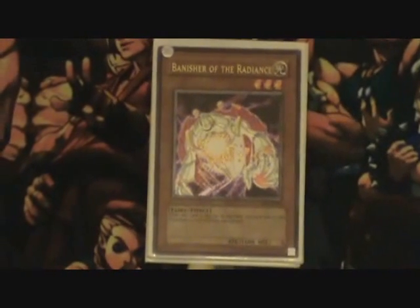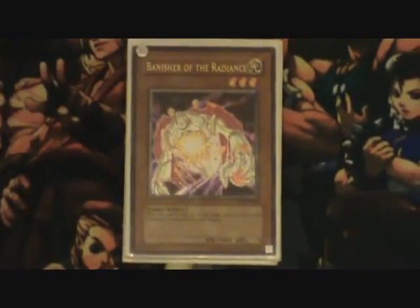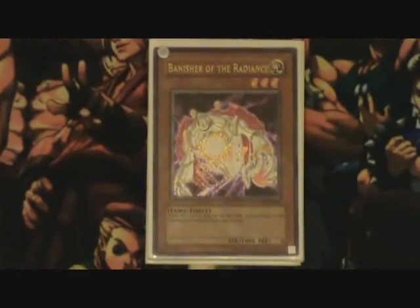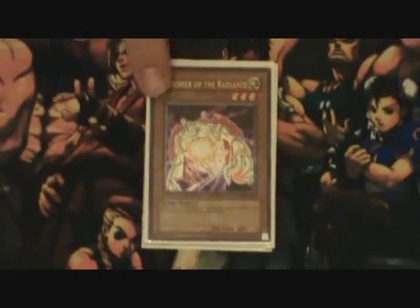Banisher of the Radiance. This card goes against plants, X-Sabers, Geargiades, basically anything that revolves around the graveyard. If you get him out first, you make them rethink their entire play because they're not going to be able to use the graveyard to the best of their ability. Some people might main deck it — I've seen some fairy decks with Hyperion main deck one or two just because it catches your opponent off guard. Even in Chaos Plants, you side it in, summon it, attack with it, and once they finally get rid of it, you can go off with your Special Summoning since they had to waste resources to remove it.